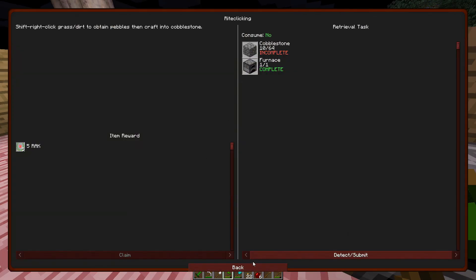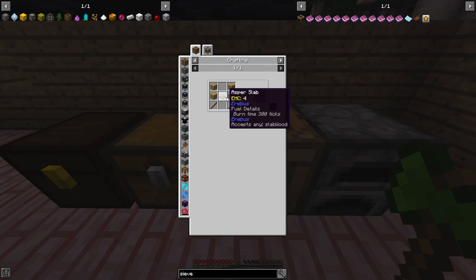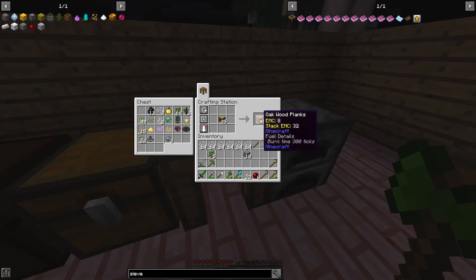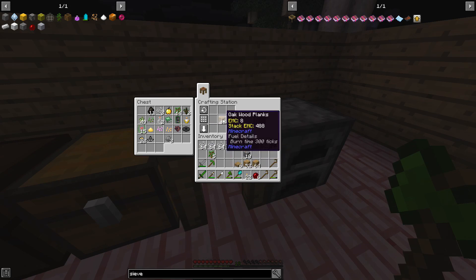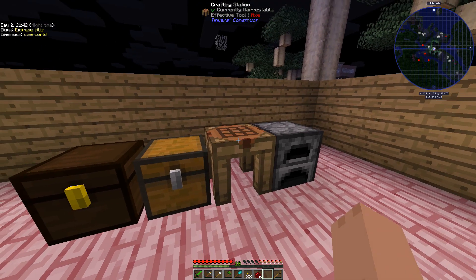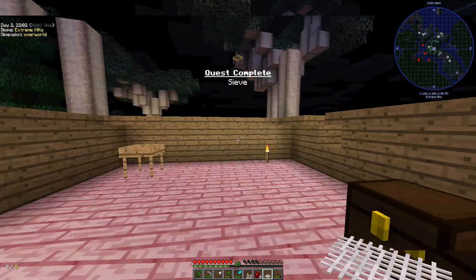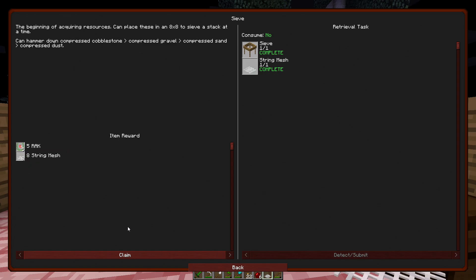For this quest, we need a sieve and some string mesh. If I search sieve, it's just some planks, a slab, and some sticks. Let's go ahead and make some wood, some slabs, and sticks. It was two wood, one slab, and a stick. There we go — a sieve! Now I also need a string mesh. You'll see that a lot of these quests are literally just make one thing. We're only going to make one because the quest completion gives us eight string meshes.